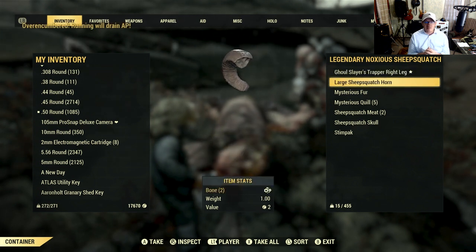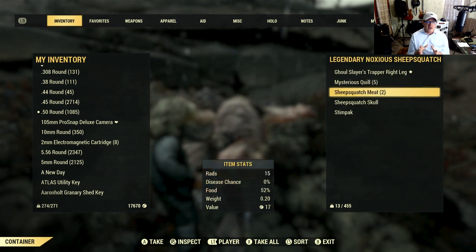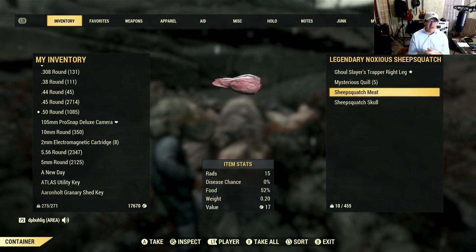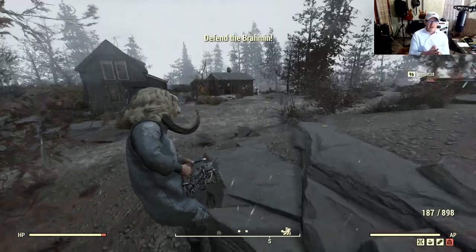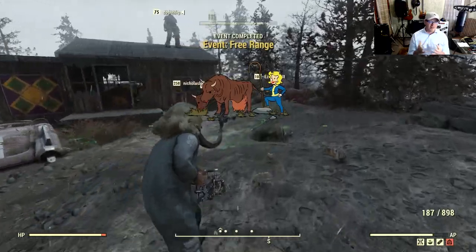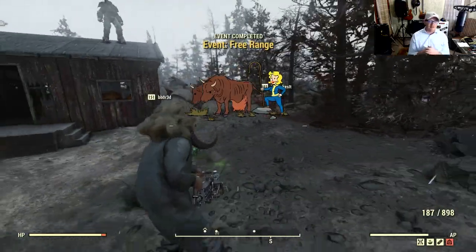They do drop some other items, though. You can see this large Sheepsquatch horn and this mysterious fur, which is cool because if you break it down, it's got ballistic fibers to it — which is an element or a junk item that I'm always running out of. It's used for repairing things like armor or even building under armor. So if you're finding yourself making those kind of repairs, make sure you pick up that mysterious fur.